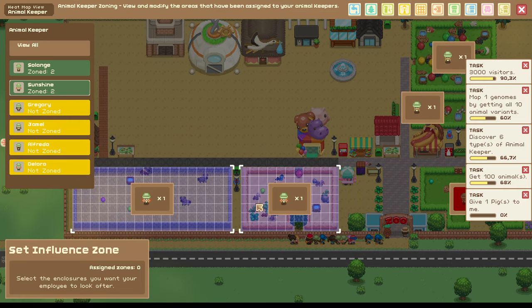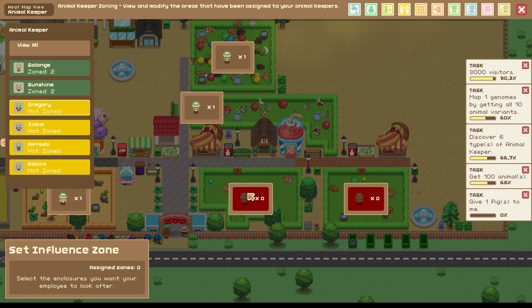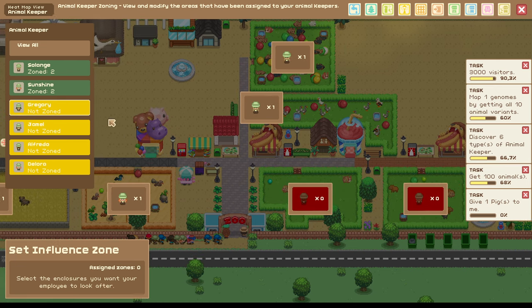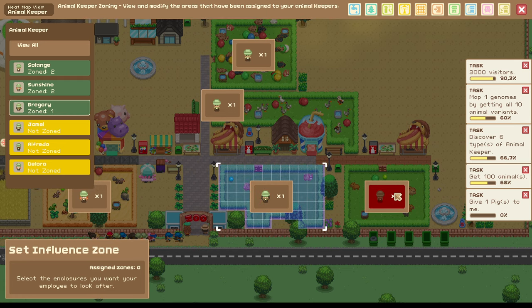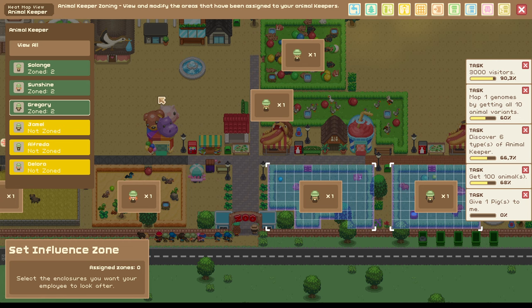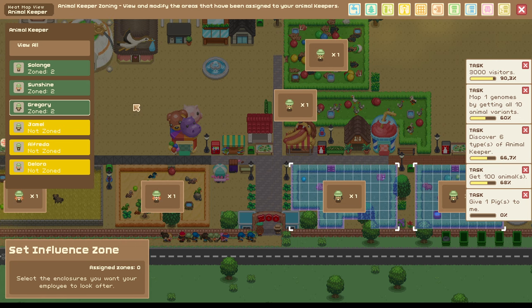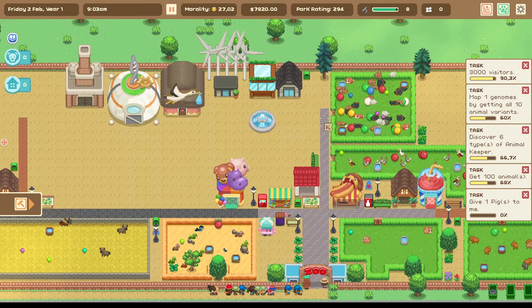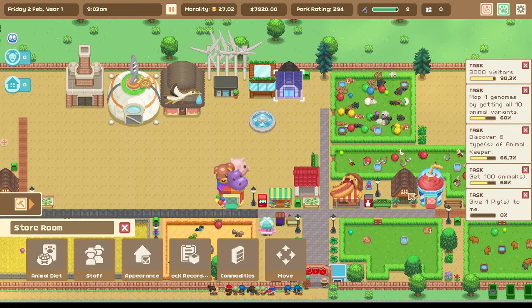I personally feel like two enclosures per animal keeper is quite okay. But if you want to make sure everything is super correct, just go one animal keeper per enclosure — it's not necessary though, they get their job done usually. You can configure that to your own liking. That is the procedure that will make sure your animal keepers take the food out of the warehouse to the animals.